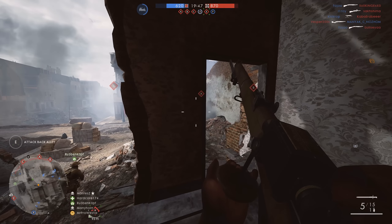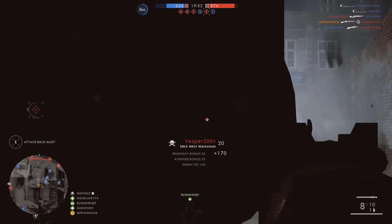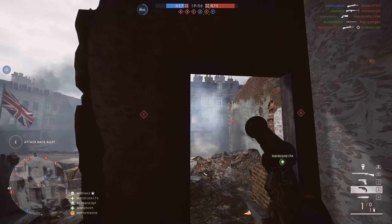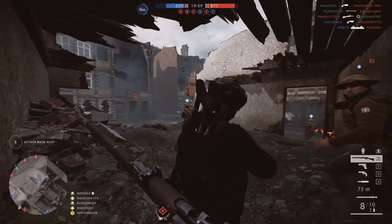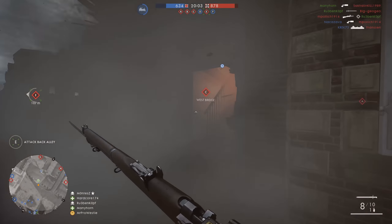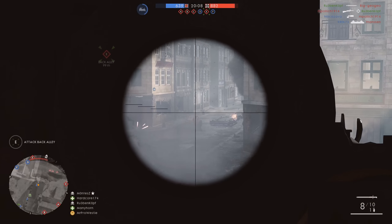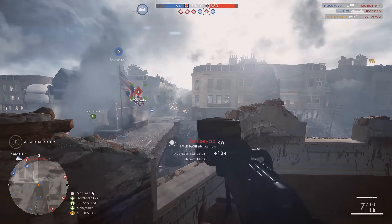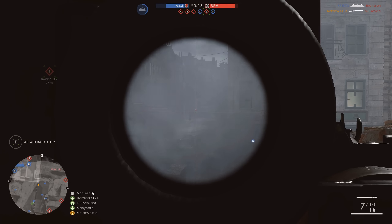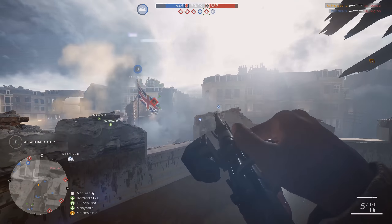Battlefield 1 features a new mechanic that affects most of the bolt-action rifles, and that is the sweet spot. This is a range at which the bullets you fire will do more damage, pushing up to 100 maximum — that's a one-shot kill to the chest or the head. Taking advantage of that 100 damage and dropping people with a one-shot is going to help you clear areas much faster.